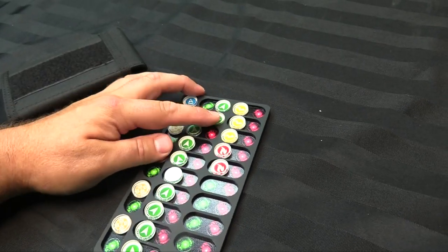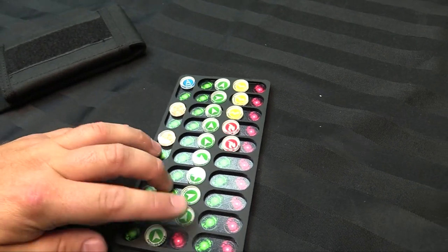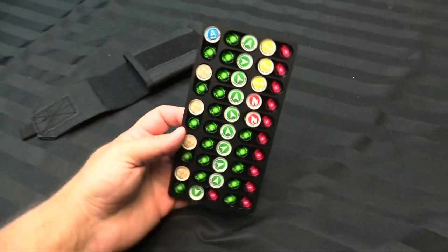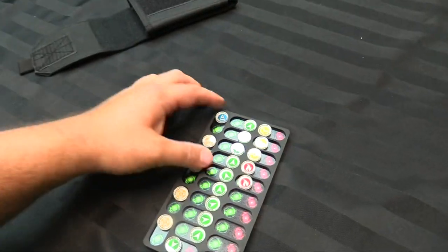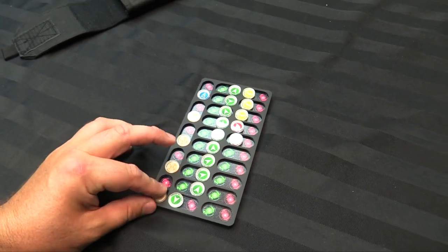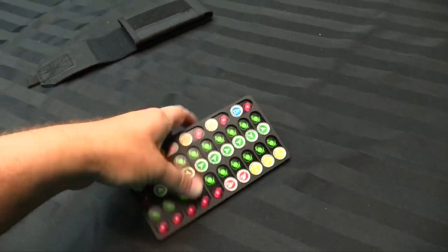These are all ready to go. You push them over to green — these are your active orders — and when you spend an order, all you do is slide it over. Same with your command tokens: you have four command tokens on the side here and a lieutenant order. Slide it over when it's been used. Slide over your command tokens when they're used, and you can keep track of all your in-game statuses on one handy little dashboard.